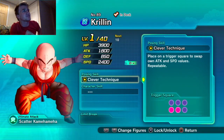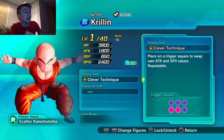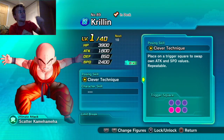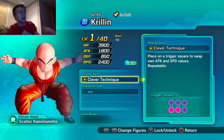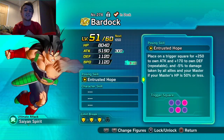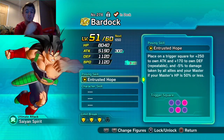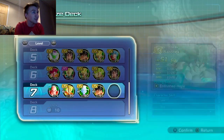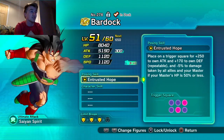Since Krillin's posing skill swaps attack and speed, gaining attack means you'll gain more speed when you activate it. Your attack will be lower but your speed goes up. Bardock also makes everybody tankier and hit harder — plus he has 5000 attack at level 51, which is very good.